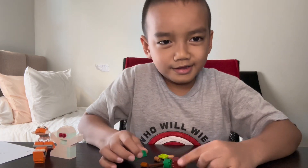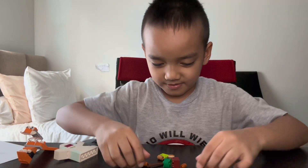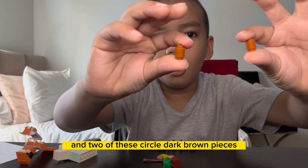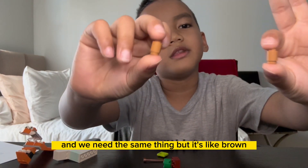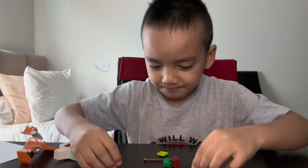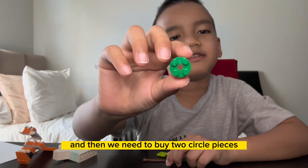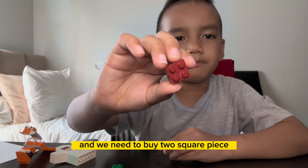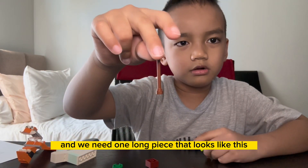You need two of these triangle long pieces, and two of these circle dark brown pieces. We need the same thing but in light brown — two of these light brown pieces. And then we need two by two circle pieces, and a two by two square piece.